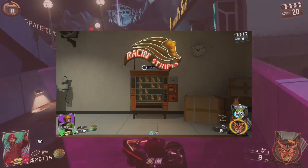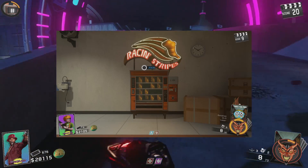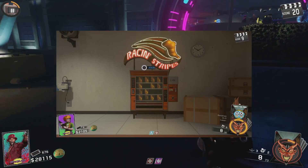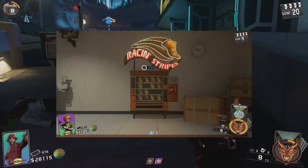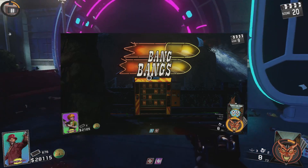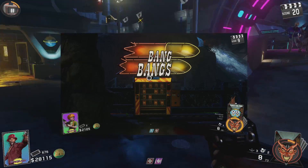The next perk is Racing Stripes. This one is pretty important because you're going to be moving a whole lot during the boss fight, and it'll be nice if you can run a little faster and keep away from the zombies. It will also help you get out of bad situations if you're on red screen. The next one is Bang Bangs, or Double Tap. You're going to want this because you have to put a lot of shots into the boss to kill him, so it will help things go quicker.